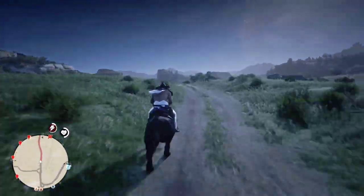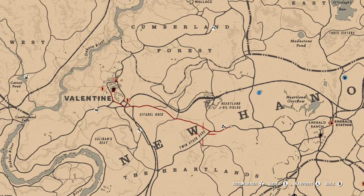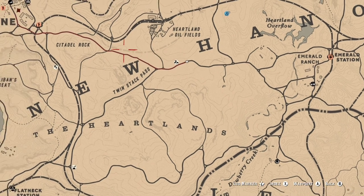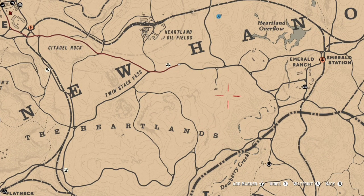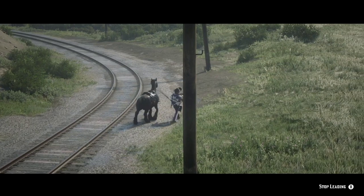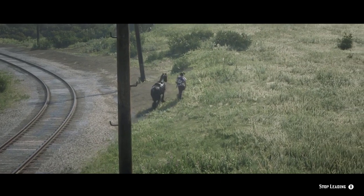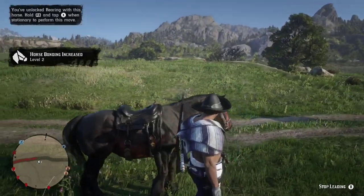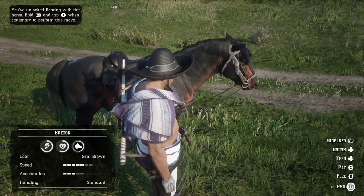Every time I review a horse I want to see its starting stamina — how long it will last even with a bad saddle on. The reason I start with a bad saddle is because how I bond up a horse is by riding it with a bad saddle so you have to feed it more, which means bonding it up faster. But actually, the top and fastest way to bond up your horse is to lead the horse — you don't need to ride it.